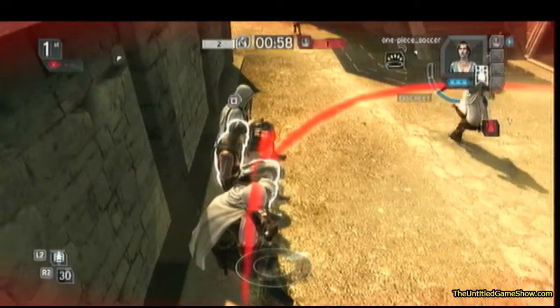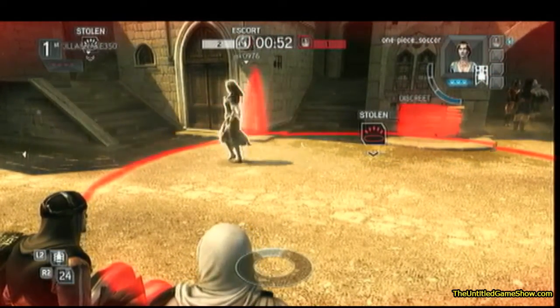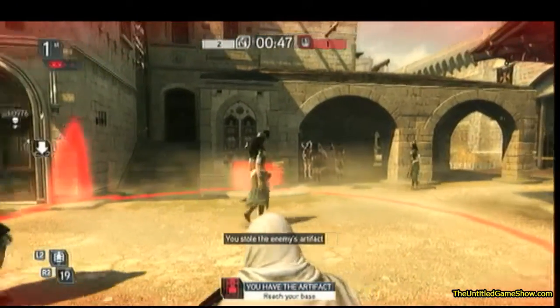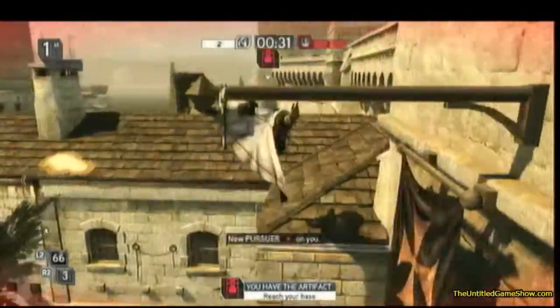Make sure that your teammate has just stolen the artifact from their base. Once you're there, and the instant you get the artifact, grab it, teleport, and make your way back to your base. This is very tricky because you have to make sure that the whole entire other team is not at their base, but yet chasing the person who just stole the artifact.